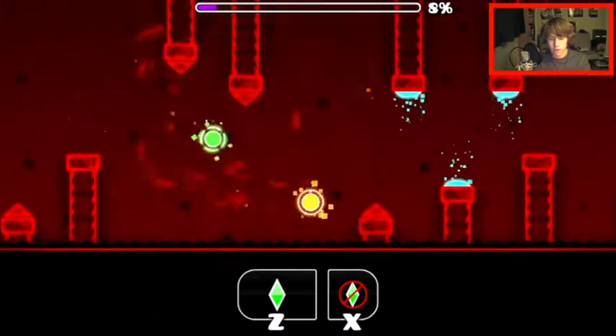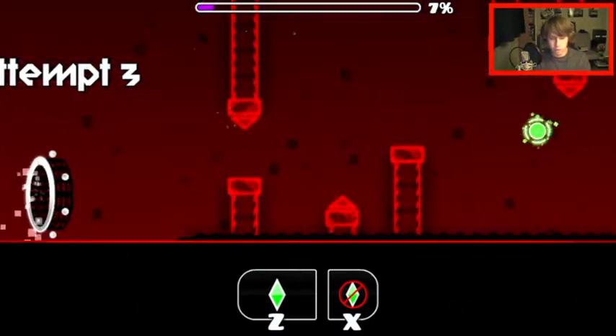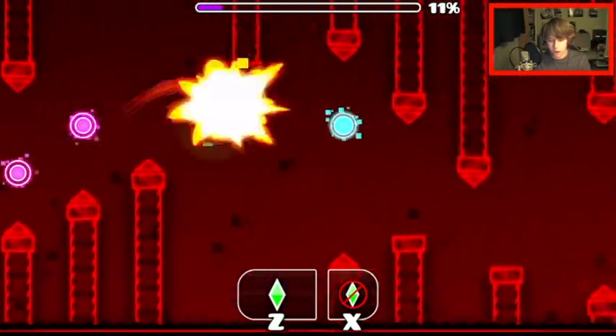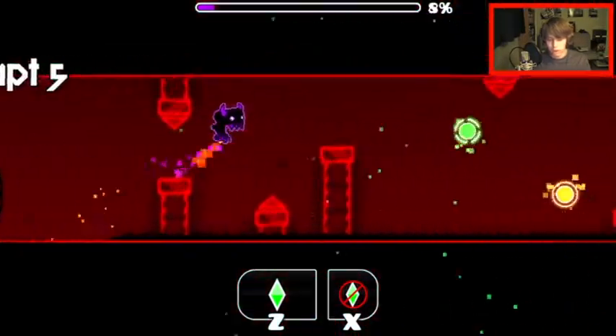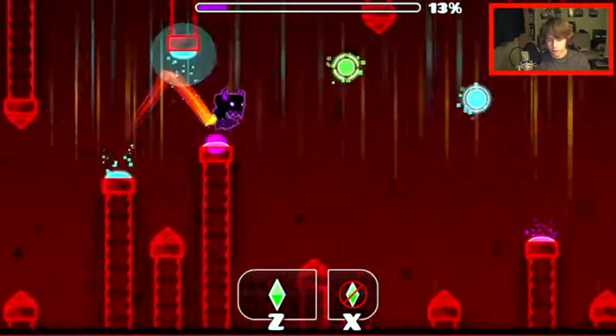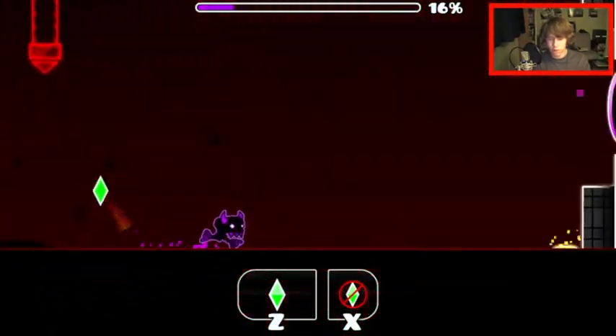Right there — for some reason it makes the green orbs act as if it's a solid object that I can stand on, and it walks into the obstacle in front of it. Also, these pink orbs — you have to hit them a little bit late or else you will jump too high.